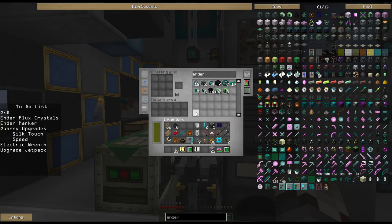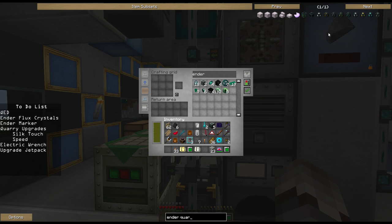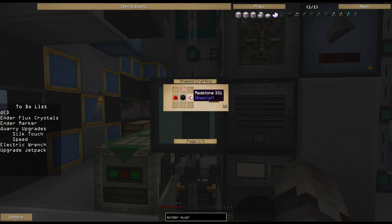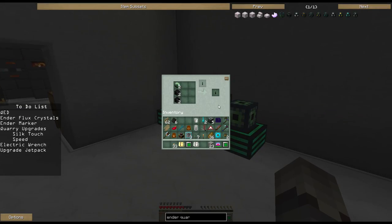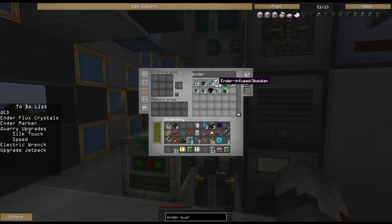That's going to start crafting — it's nice and slow because we've only got two of these crystals. Now, why we needed to make that is for our Ender Quarry upgrades. I'd like to make a Silk Touch upgrade and a quarry speed upgrade. The Silk Touch is my big concern. To make these, we're going to need some redstone, a golden pickaxe with silk touch on it, and a quarry upgrade base.